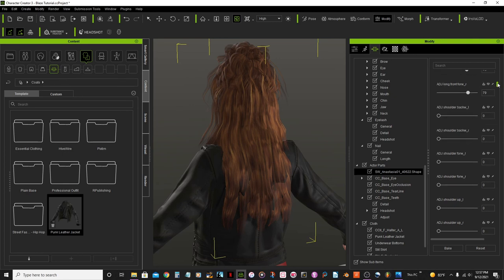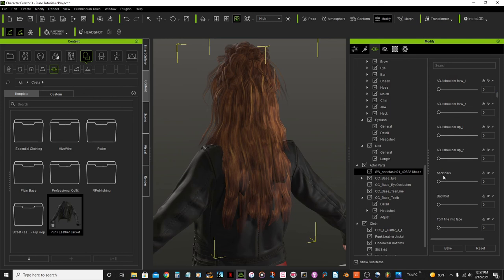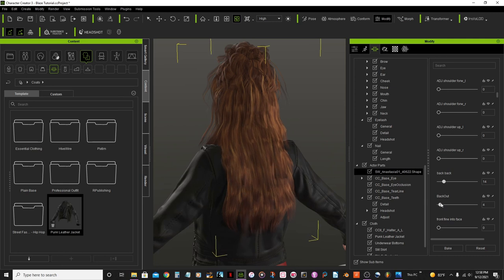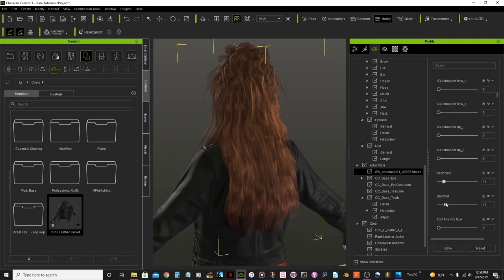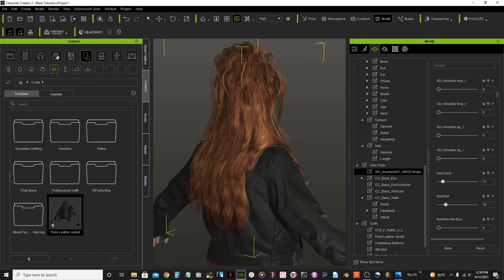I'll scroll to look for an option to fix the back. Oh yeah that's the one — the back out. Bring this back a little bit in there. Wow, that looks awesome.